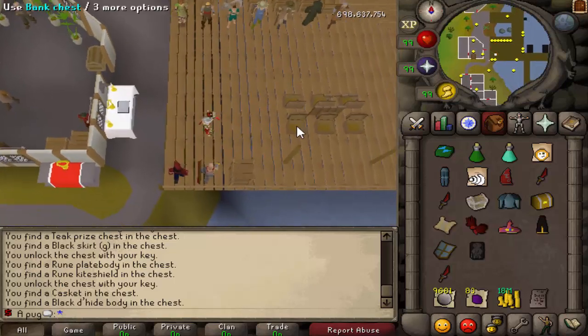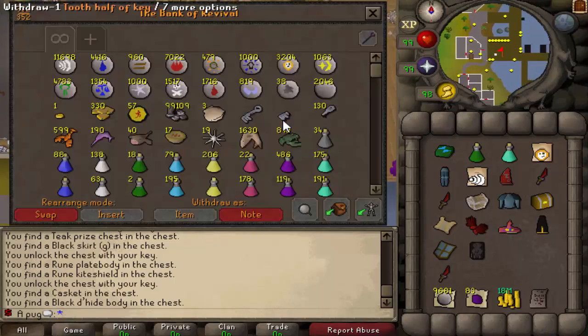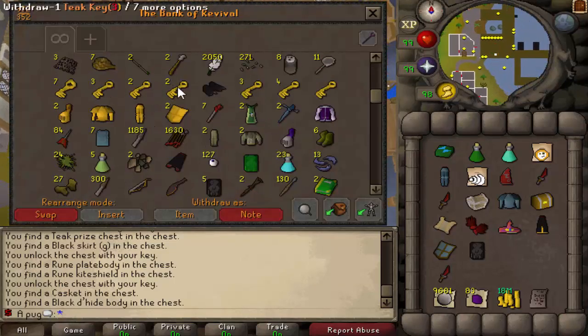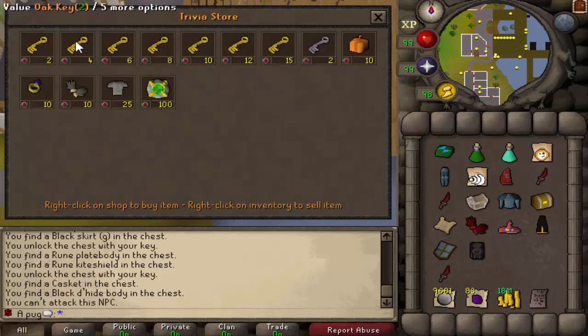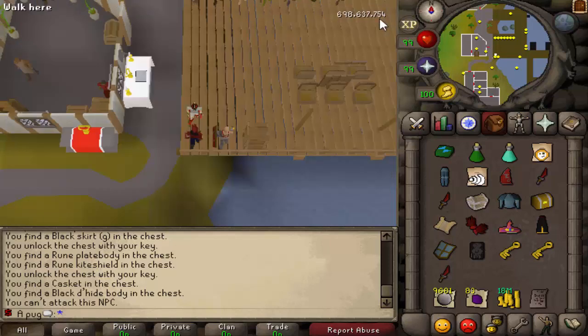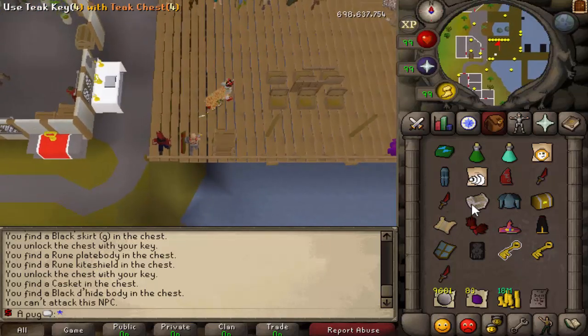I just opened up some crystal keys and I actually got a teak chest - and if you guys know me, you know that's my favorite chest. I don't have any keys because that is my favorite chest - I'll only buy two: one for placeholder and one for opening.